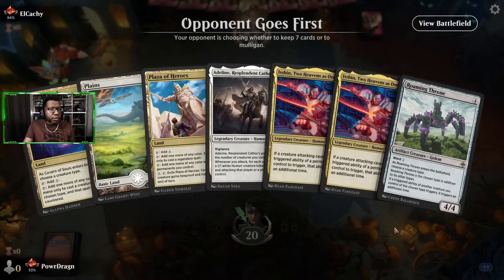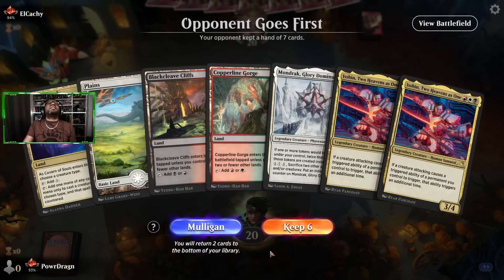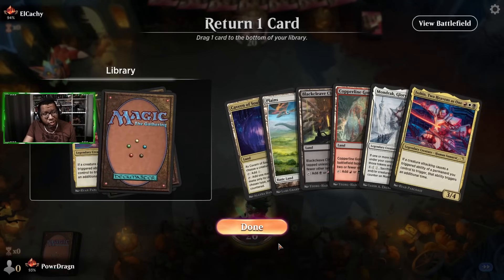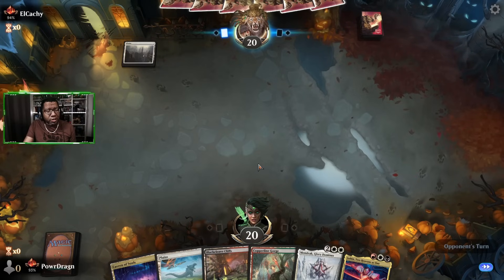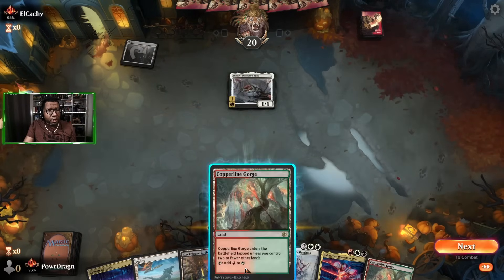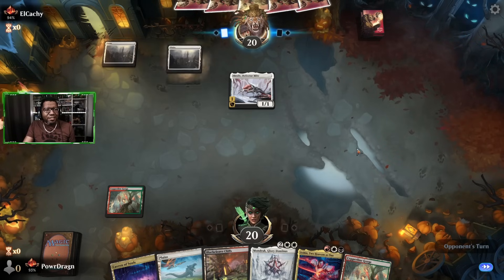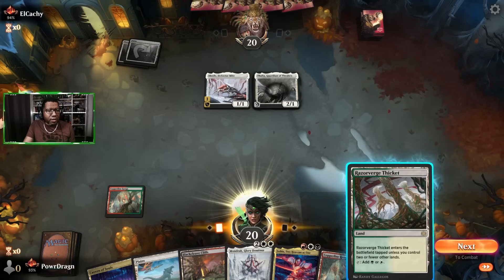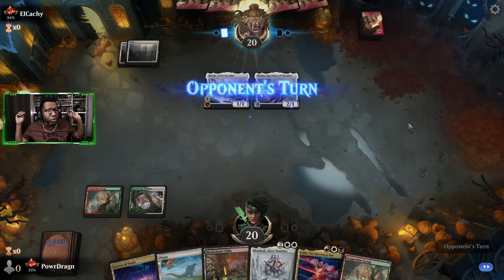We have to mulligan this one — unfortunately just no one or two mana plays. We can't keep that. Oh, this is actually worse. I'm gonna keep this, get rid of Ishin and hope we draw something good off the top. This one might just be a brutal loss. Not looking good. We've had some good games at this point so I can't be too upset if we lose this. Fortunately we have a bunch of creatures so Thalia doesn't really matter to us. I have a feeling even when we play Ishin, it's probably going to get stolen by a Brutal Cathar.